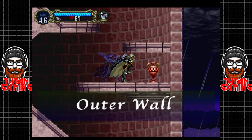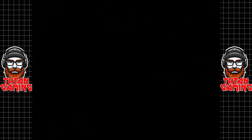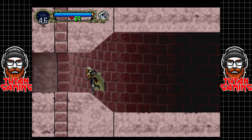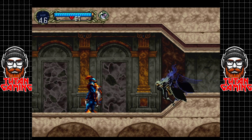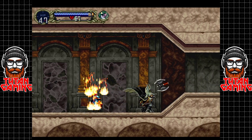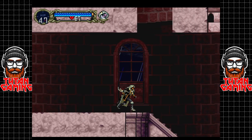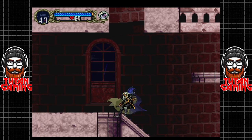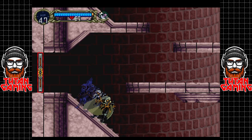The Outer Wall — this area is a little bit spicy but there are some nice little secrets here. If we go through here this will take us towards the library, which is actually where we want to go. But before that there are some things we can do. We'll go down here — risk it for a biscuit.